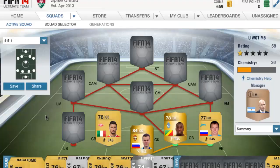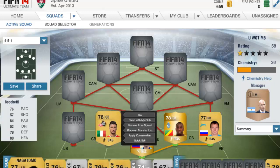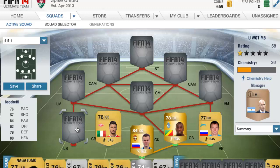Then we have Buschetti from Spartak Moscow. He is Italian, he has 76 pace, which makes up for Samba, with 79 defending and 80 heading as well.